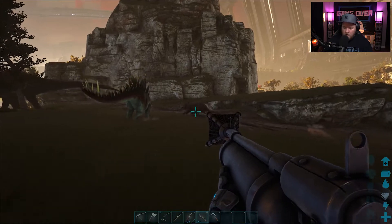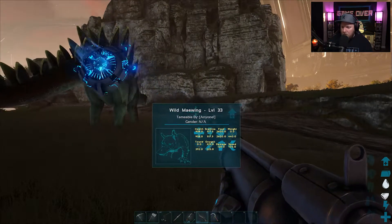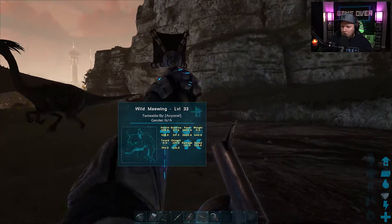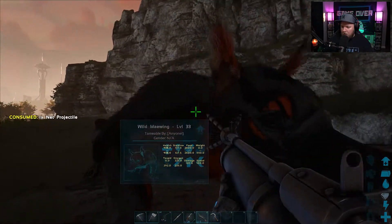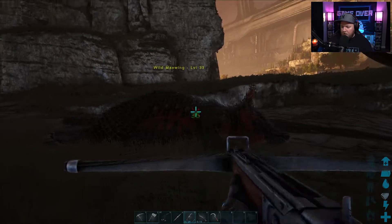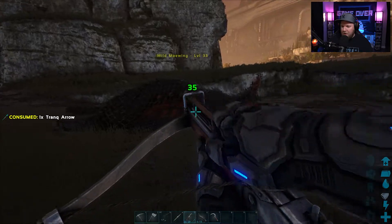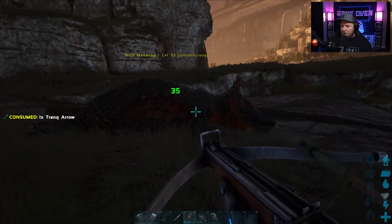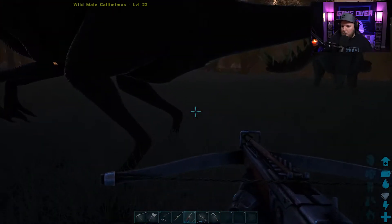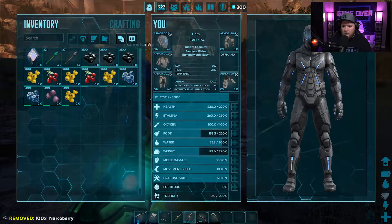He's unconscious! That took literally a few arrows. Level 34. Okay, I've got a level 33. I'm guessing you've got a lot of narcotics. I got him, I got him — I wasted one though, I missed my first shot. How many arrows? Oh, he's unconscious already. Can I have some narcotics? Absolutely. Here, take 200, and here's some normal berries.